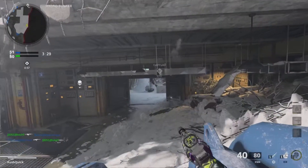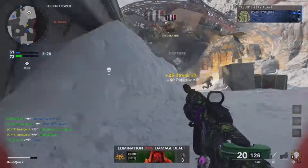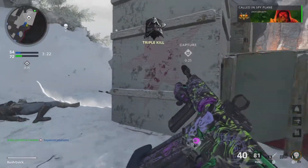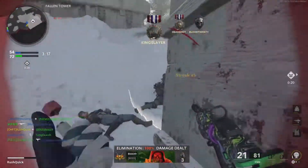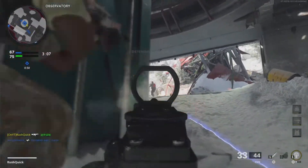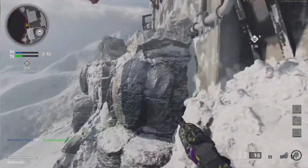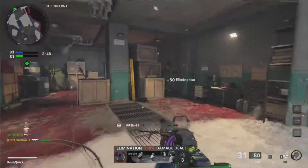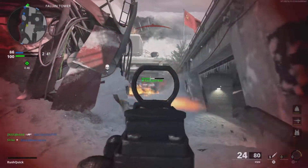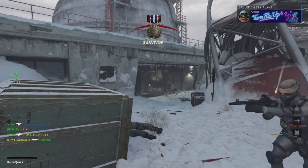Oh nice! Hostiles have the hardpoint — we're losing this fight. Yes sir, we're going now. Hostiles have the sniper. I really just slid off the map. That dude is terrible. I'm gonna get some. I can see mid-map — teammates do not control mid-map at all.